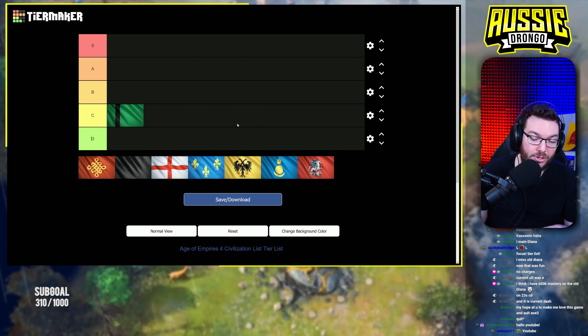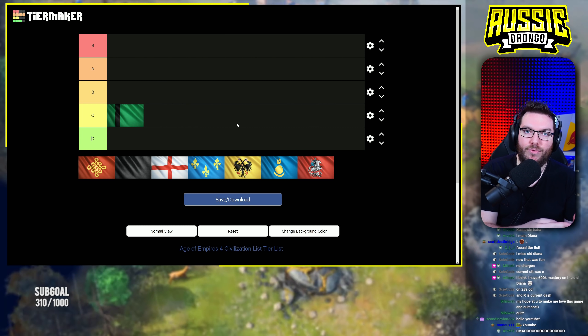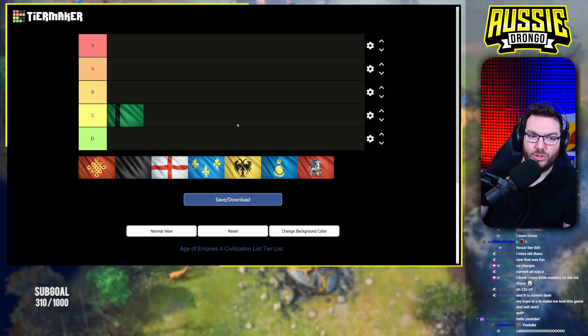We've also got chat with us down below — they're going to be helping out too, so if I miss anything they'll be pointing it out. We're going to be talking about late game situations, the best civs, and when they are applicable. We'll be starting out with the lowest civs.